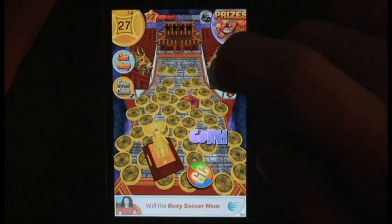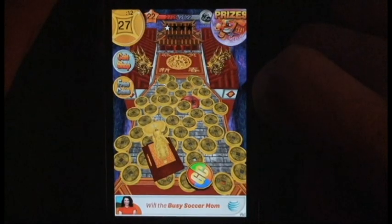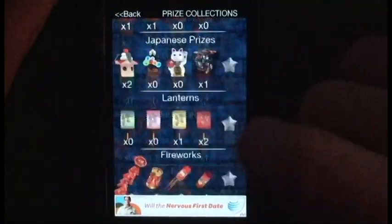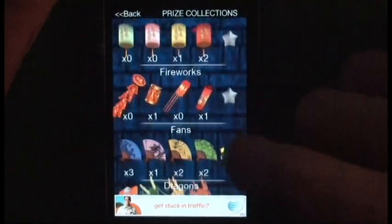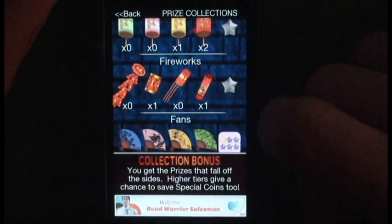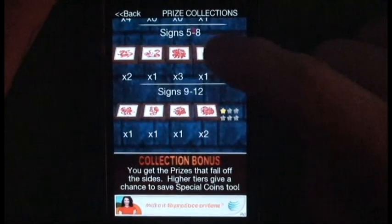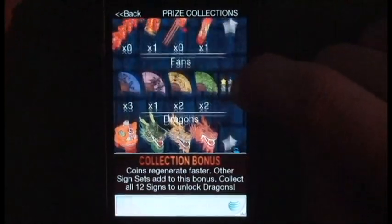The biggest part of the game is to get prizes that randomly spawn. Each prize is part of a set, and when you get the whole set, a special ability is given. Faster regeneration times and getting credit for coins that fall off the sides instead of the bottom are good examples of what these prizes entail.